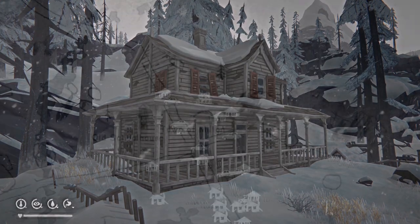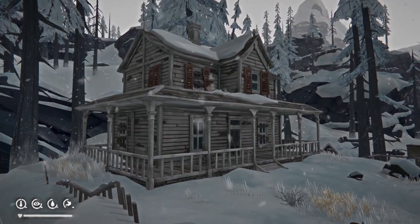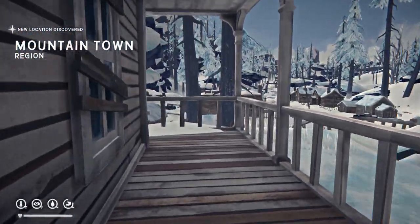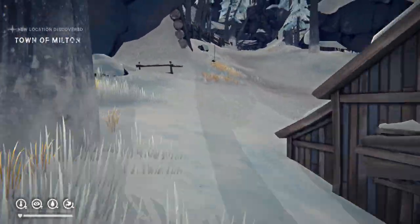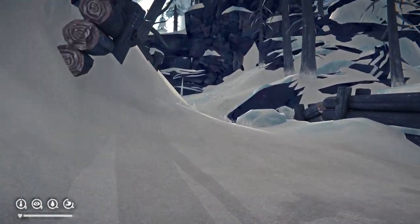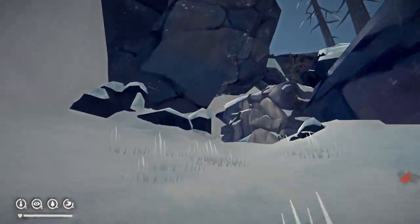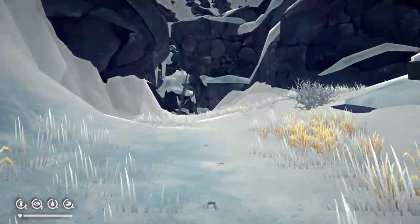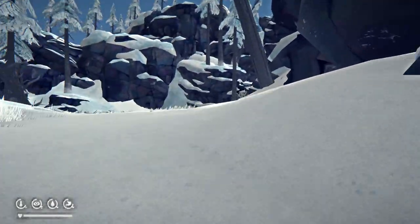We're starting off here at the House of Granny Witherwax, opposite the radio tower — not water tower — here in the town of Milton, in Mountain Town. Going up this little ravine, hit the first climb there. These climbs, first time might be a little bit tricky — just walk into it until you see the climb prompt. There's a cave there.